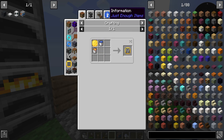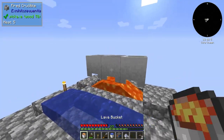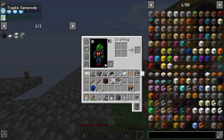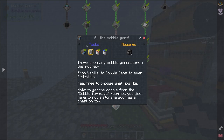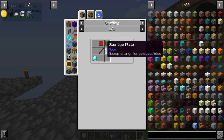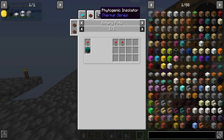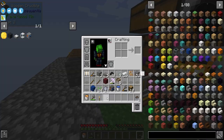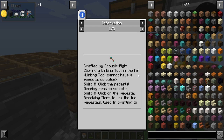We need another block. We have lava and water for that, but how do we make that center piece? This is made from a linking tool — blue, green, red. How do we get red dye? We need a backwards linking tool — we can't craft that. We need cactus.